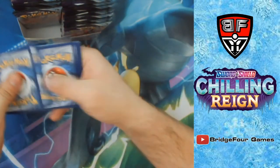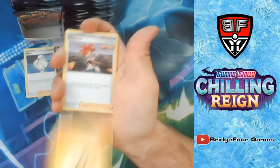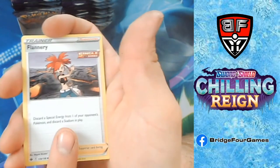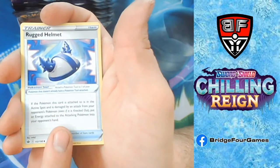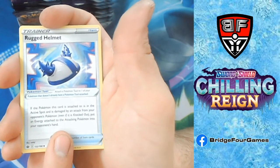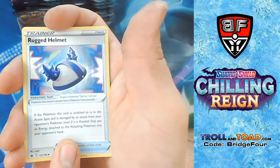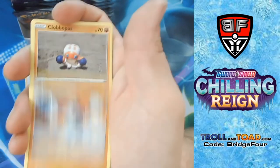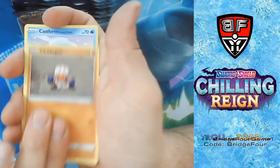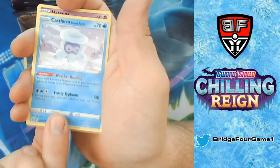Lightning Energy, Flannery, Rugged Helmet. Active Spiral: 'if damaged by an attack or any opponent's attack even if it is knocked out, put an energy attached to the attacking Pokémon into your opponent's hand' — it could be good in some situations. Clobbopus, Castform, Hatenna, Aeron, Galarian Liepard, and Galarian Weasel in there too.